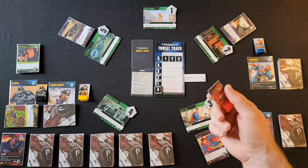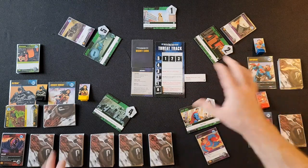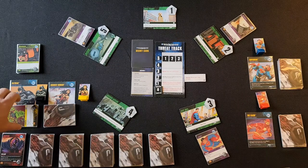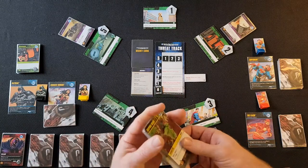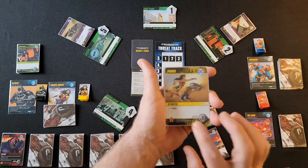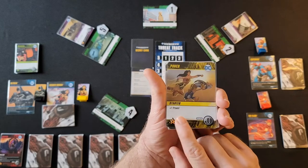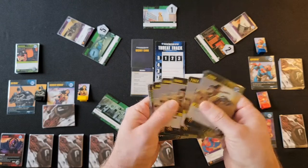Once that happens, you give each hero their little standee, which allows them to move around on the game board. You also give them a hand of starting cards. If you've ever played DC Deck Building, you've seen these cards before — the basic punch cards. These cards give you your power. You get six punch cards.